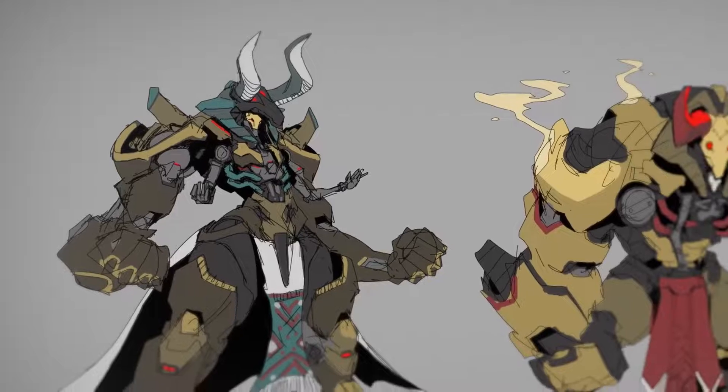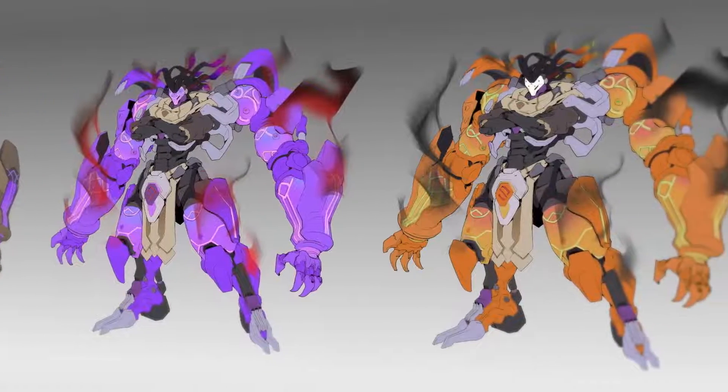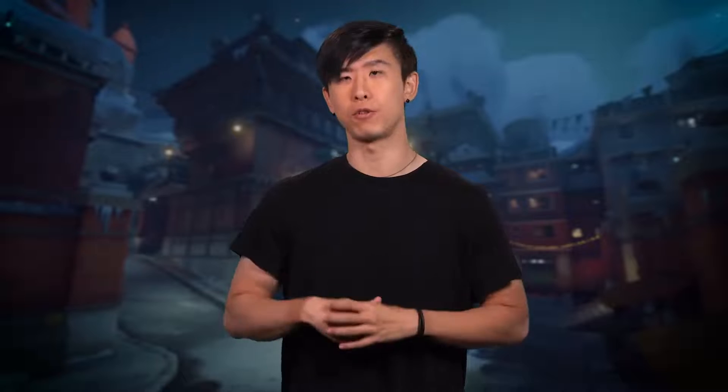Ramattra's Nemesis Form came from a need for this character to still be a tank. He needed size and mass to fulfill that role visually and also functionally.